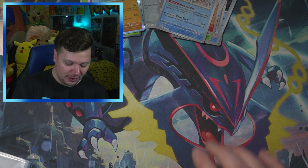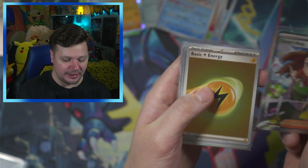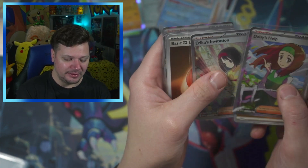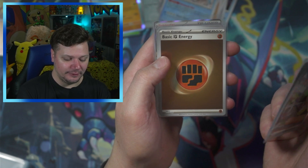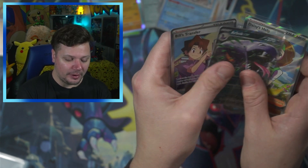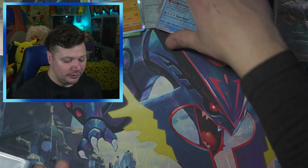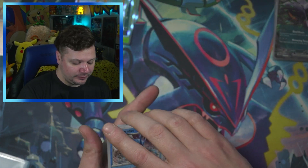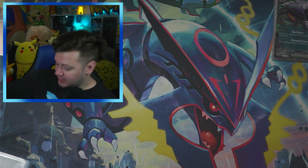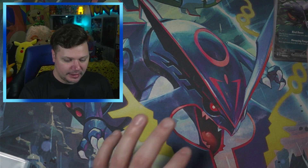Final pack: Slowpoke, Scyther, Kabuto, Gloom, Antique Dome Fossil, Gyarados, Marowak — non-holo. See, the double pack blessing does not work! But honestly not bad at all. We've got the full art Daisy's Help, holo electric energy, Charmander, Erika's Invitation — probably the biggest hit of the video — holo fighting energy, holo Golem, the Arbok I needed for the binder, and the full art Bill's Transfer. All in all a very good ETB and Minitin opening.